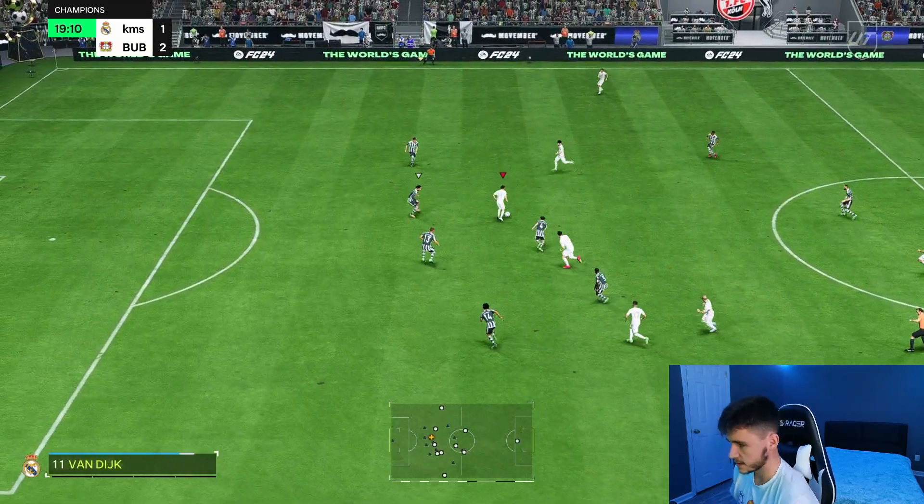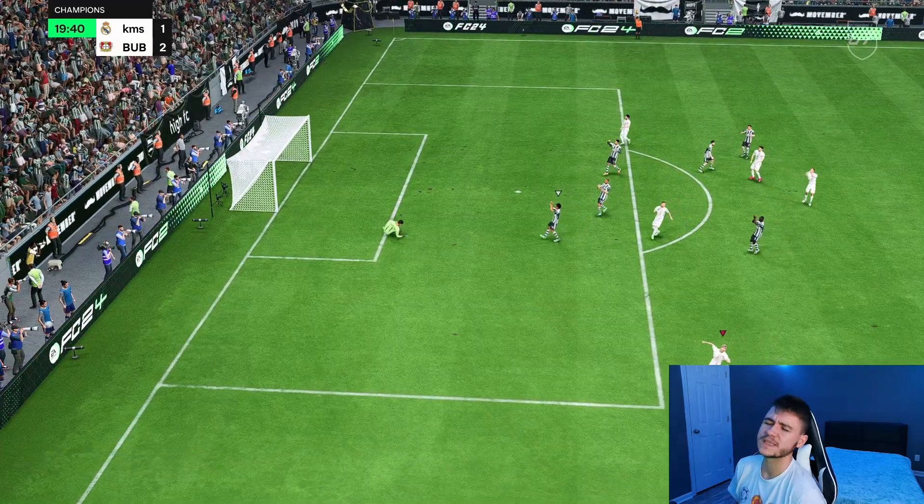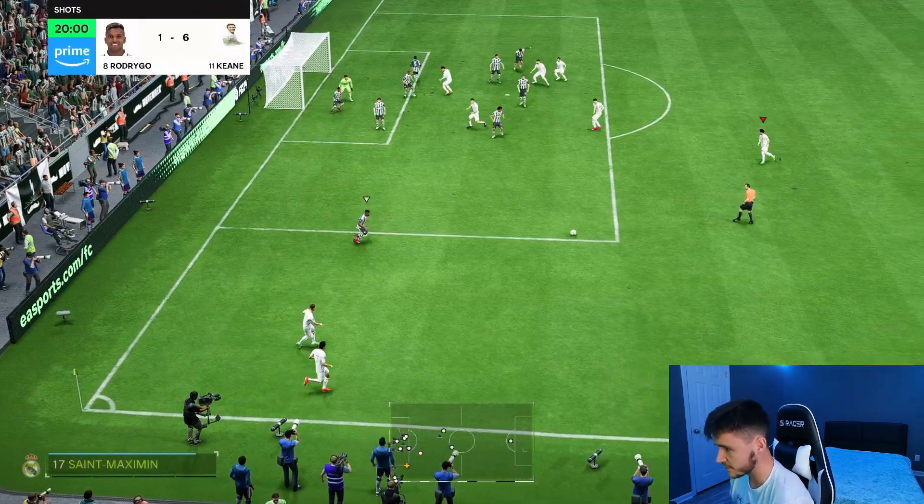Decent passing right there. Mudrik back to Keane — go for a power shot. I'm not going to lie, I thought that was going to go in the way it was flying towards the goal. Good save again.